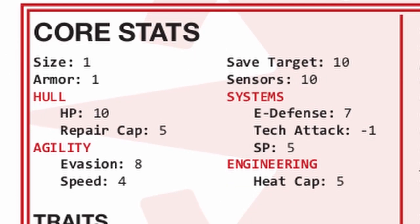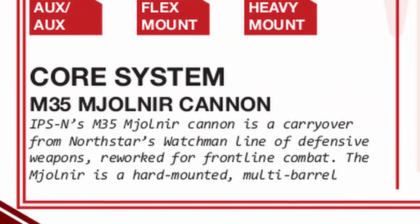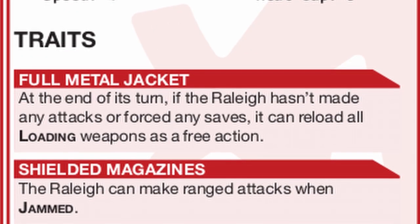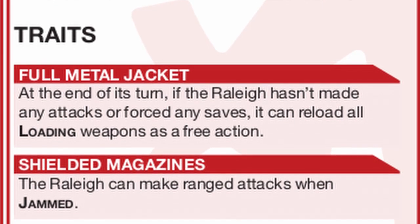Raleigh is an excellent front line frame with good stats for a striker, three weapon mounts, capable of firing guns even when jammed, and its core system is just a gun. But the key component of Raleigh is Full Metal Jacket, which lets it reload all loading weapons as a free action at the end of its turn if it doesn't make any attack or save in the same turn.